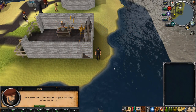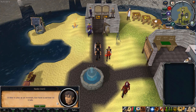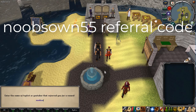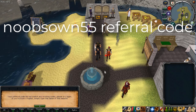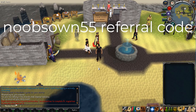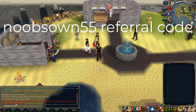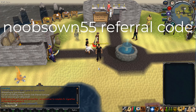Once you log in, you can skip through the tutorial and then pick the Duo Ironman mode. This is basically the regular Ironman mode but you get a partner for life. You can also type 'noobsown55' to get two free mystery boxes once this video goes live. At the moment of making this video, this code doesn't exist yet, but once the video is live you can type 'refer noobsown55' to get your two free mystery boxes when creating your account.